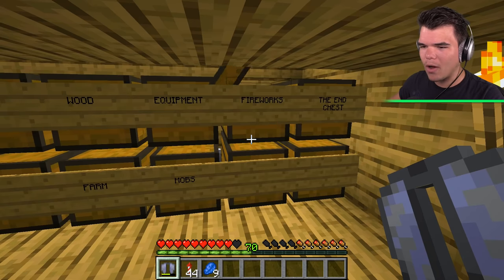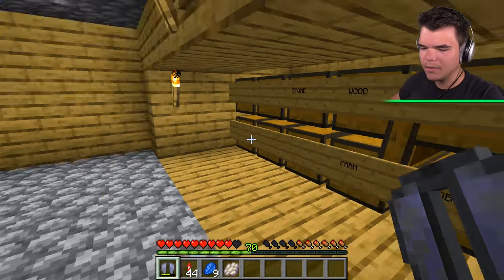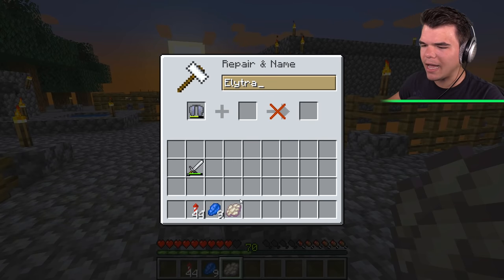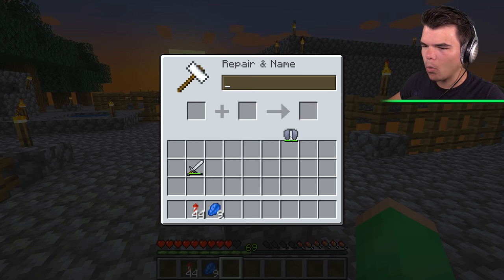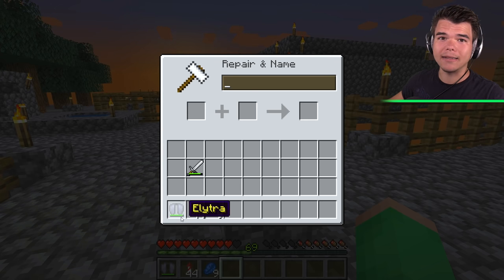What I can do, however, is put some phantom membrane on top of the elytra, which will repair it just a little bit. And it'll cost me one enchantment point, which is nothing. Here we go. We've got our new elytra, which is a little bit more durable. Now I've got seven minutes of flying.